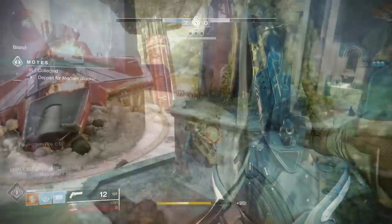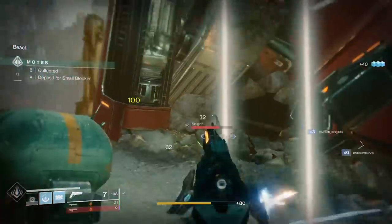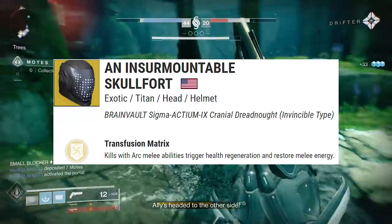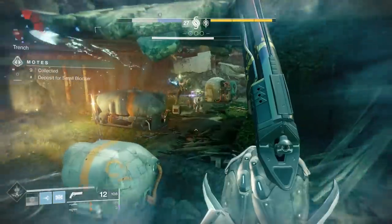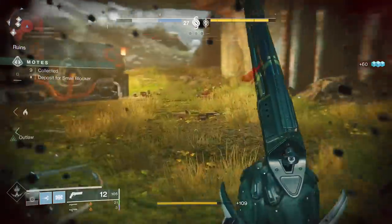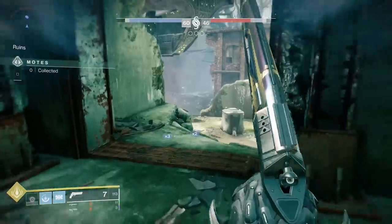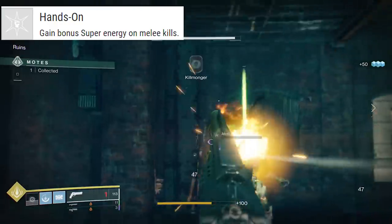Our final synergy build is for the Titan class. We're rocking Middle Tree Striker, which is a little unusual considering the exotic we're pairing it with — Insurmountable Skull Fort. This exotic grants you the exotic perk Transfusion Matrix: kills with Arc melee abilities trigger health regeneration and restore melee energy. It's an instant restore of your melee energy if you can get a kill. We've always associated this exotic with Top Tree Striker, but the reason I'm going with Middle Tree here is the combination of perks that feeds into your super. The god roll Insurmountable Skull Fort has the Hands On perk, because you're going to continuously keep getting melee kills over and over.